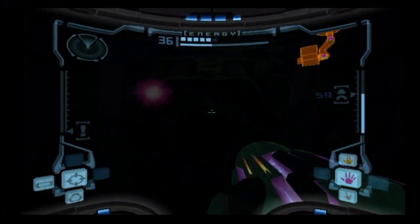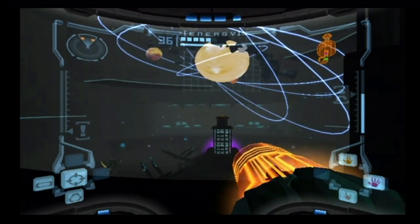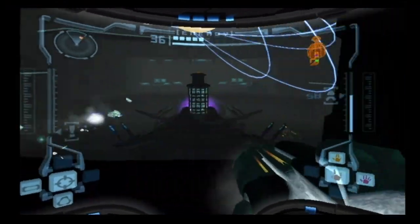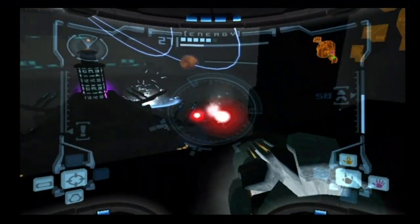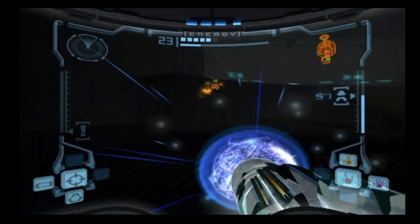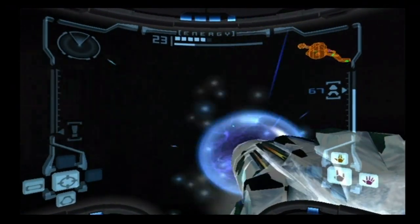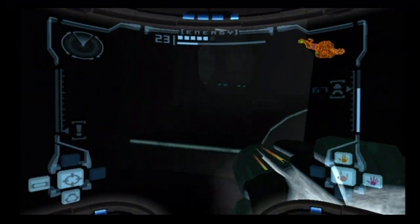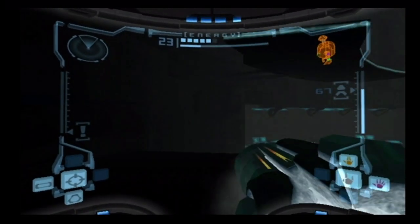We're back in the research section of Fendrana Drift, so I assume you know how to get there because we've been here quite a few times already. This is the observatory, if you're looking for the name of the room. There's a safe station in here, and this is where we originally got the super missile. When you come back in here, there will be space pirates throughout a lot of the rooms. If you want to come back and get missile expansions or anything like that, you are going to have to fight your way through. In this room there's just the two space pirates.